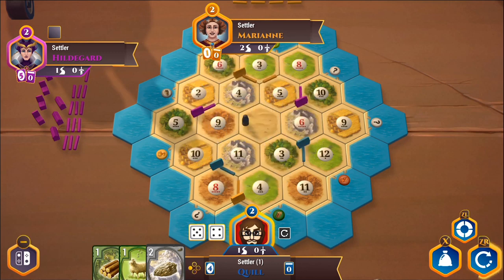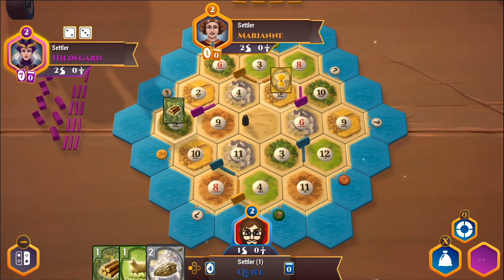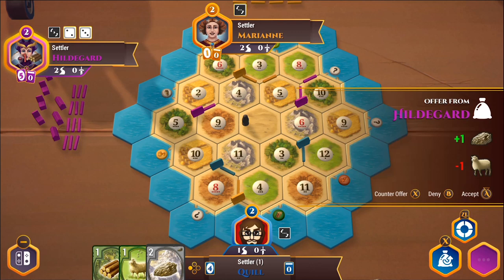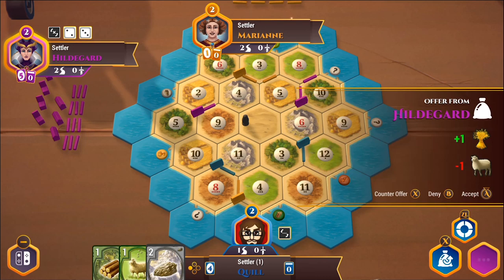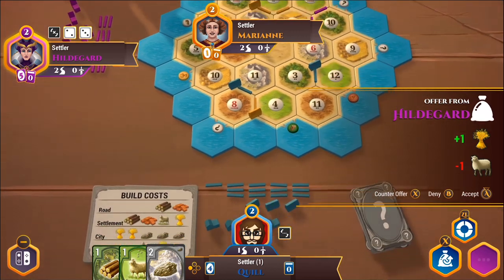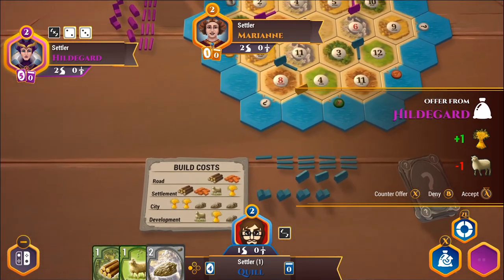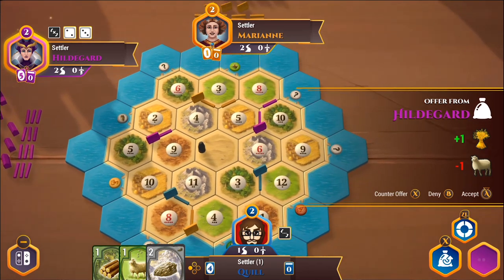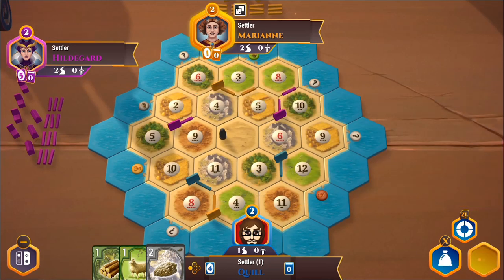I can't build anything or buy anything yet, and no one's willing to trade, so I have nothing to do but end my turn. Hildegard rolls a five, which does nothing for me — this is where the salt comes in. Hildegard is offering me stone in exchange for sheep, but I've got more stone than I need. She then offers one wheat for a sheep — she really wants a sheep, probably needs to build a settlement. But at one-to-one, I'm going to decline.